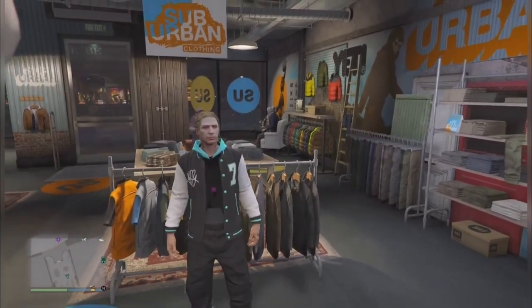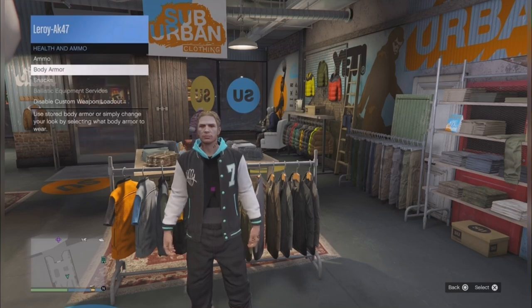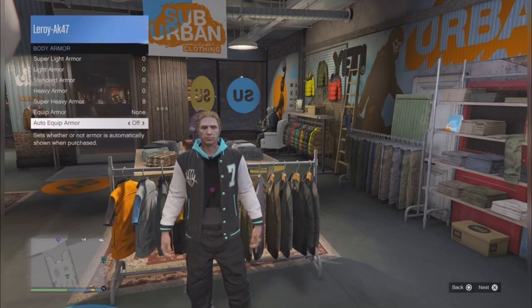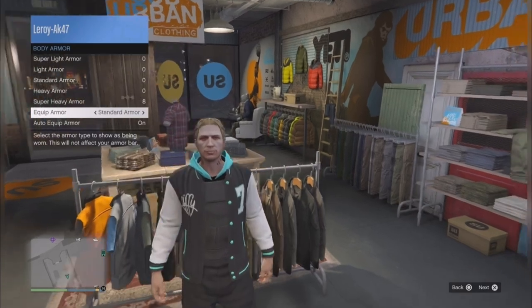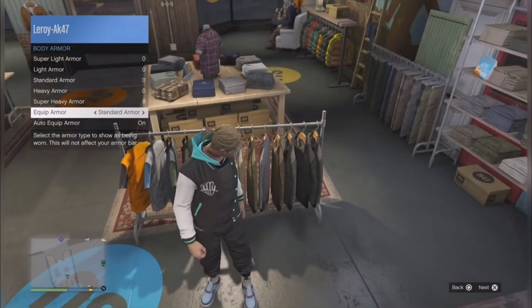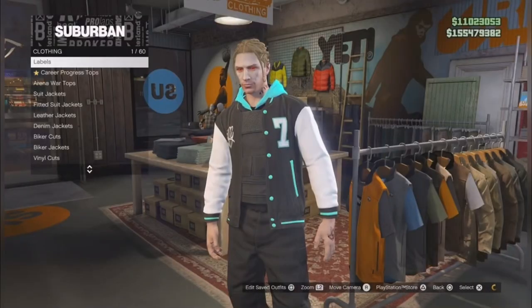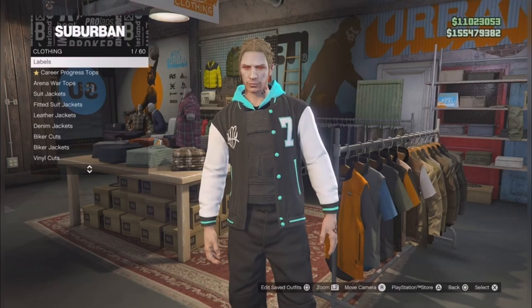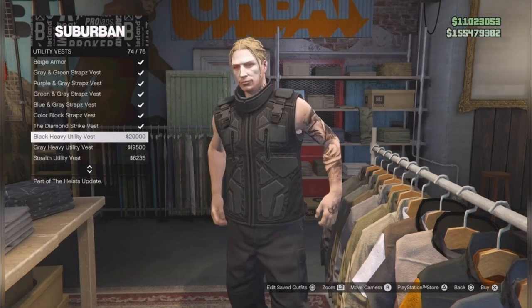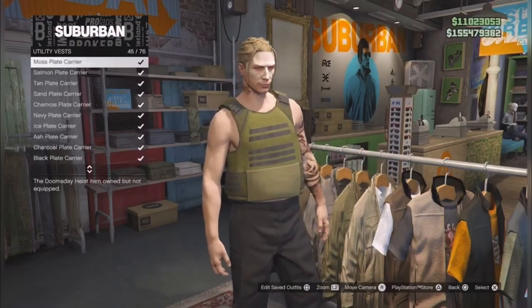Once you save the outfit — one more thing: if you don't want to see the invisible torso on your character, you can wear any of the body armors from the interaction menu. Now I'm gonna show you how to get the hoodie with no tops on. Make sure you have no tops on your character first, then go to utility vest and pick the peach plate carrier.